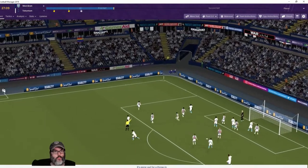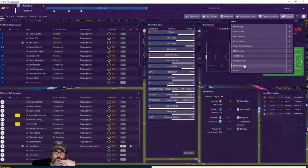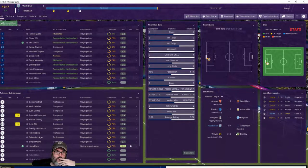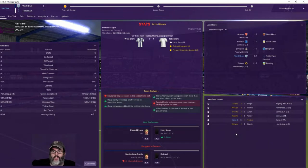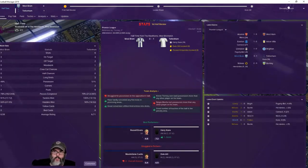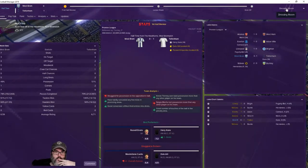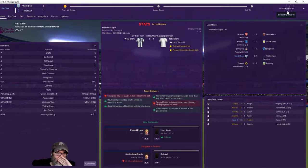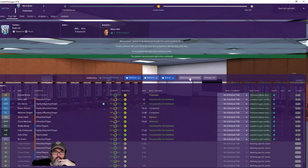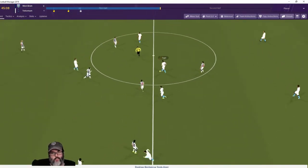Off the post, hooked out of bounds. Come on boys, make something happen. As big underdogs as we are, I think being down one-nil is actually a win. If I could get a point out of this I'd be very happy. Those uniforms are pretty close — the socks are what stand apart.